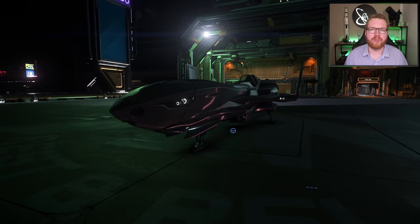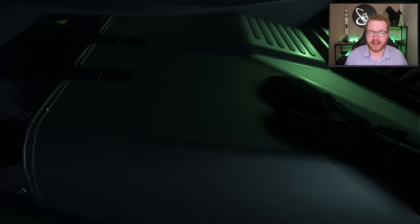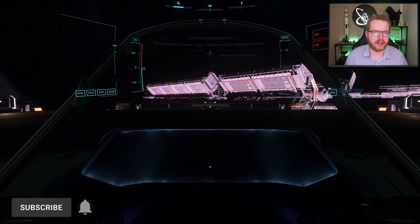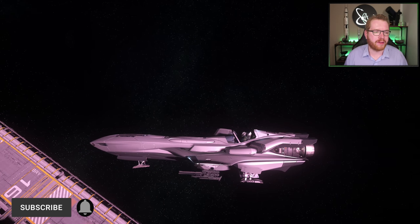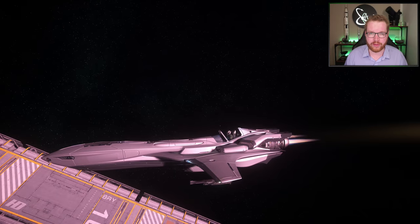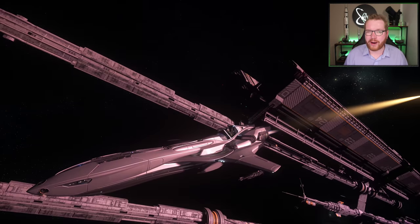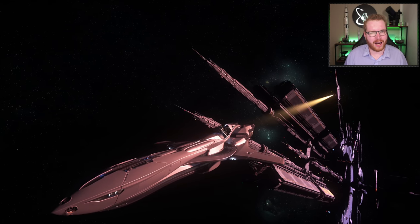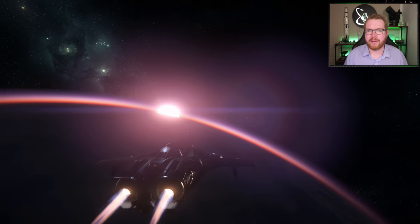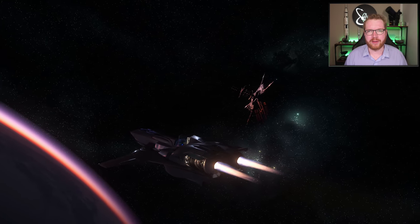Next up we have the Kruger P-52 Merlin. This is a snub fighter — there's no quantum drive on this, so it can't quantum travel, but it's intended to be docked at the rear end of an Andromeda-class ship. I got this during the 2950 ship showdown, also as a bonus referral ship. With no quantum drive you can't really take it far; it needs to be carried around in another ship. You can get this at the Astro Armada on Area 18 for 135,500 Alpha UEC.